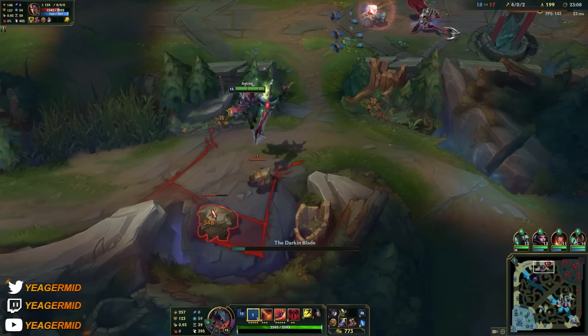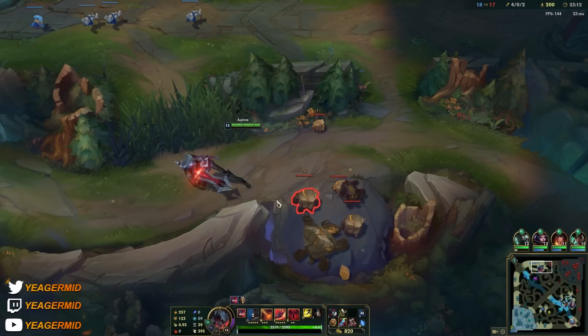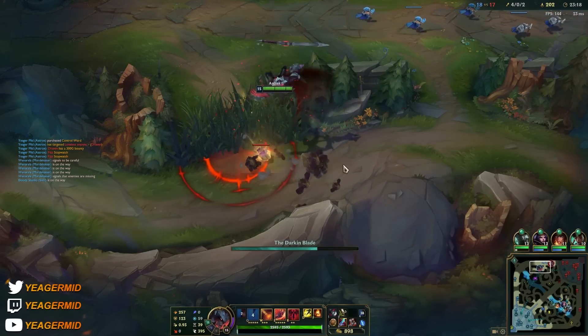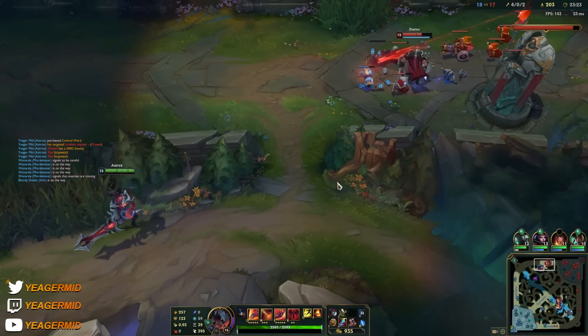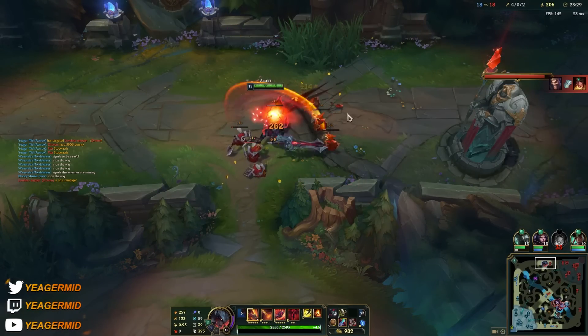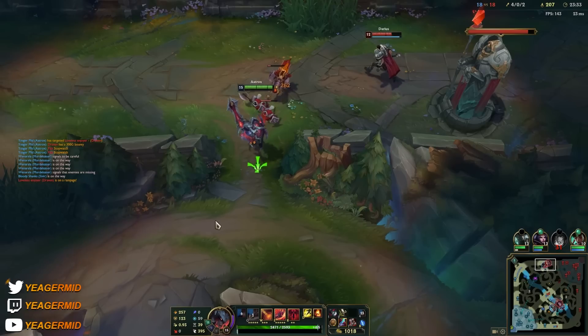Taking away the camps — super easy clear. Lots of people missing on the map; they're going bot and a fight is starting. The drake is not up yet though, so I think I might have to help them soon. This is not looking very good with the Draven popping off.